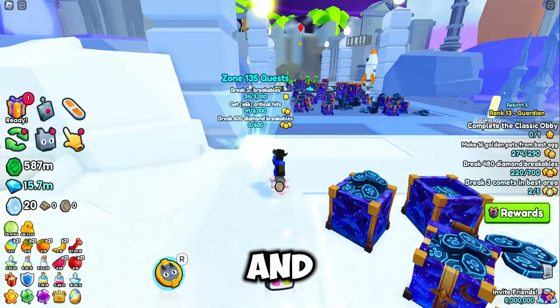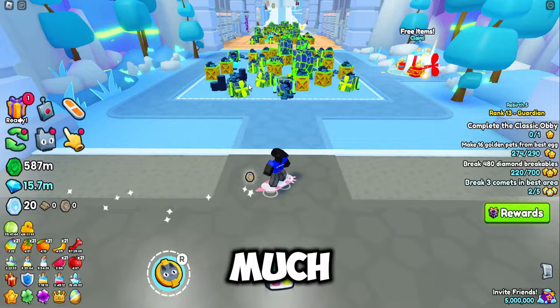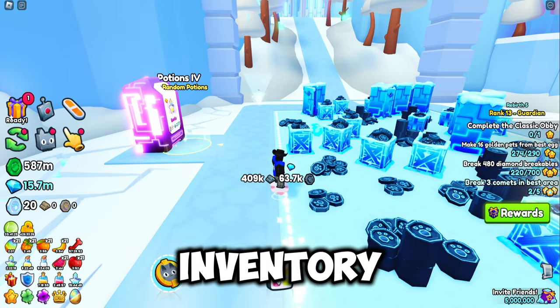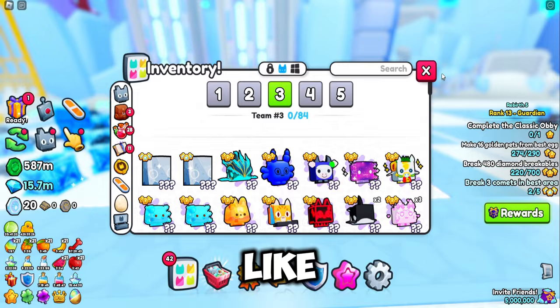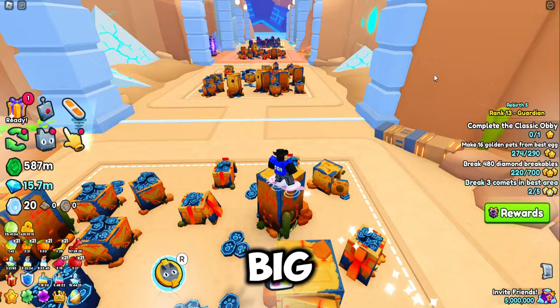There are many items you can invest in in Pet Simulator 99 — hugest, titanics, enchants, stat pets, and even more. But one thing I've seen going up so much in value is hugest — specifically huge happy computers and huge happy rocks. These are two of the cheapest hugest in the game and they are skyrocketing in value. One huge happy rock is 32.1 million gems, and a few days ago it was around 30 to 35 million gems.